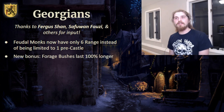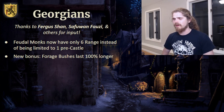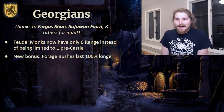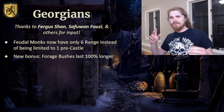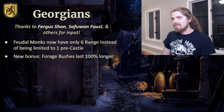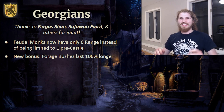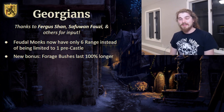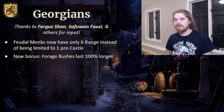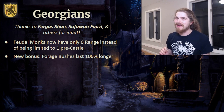A general trend I noticed revisiting the Georgians is that they are quite underpowered, so a lot of these changes are buffs. Second, they have a new bonus: their forage bushes last 100% longer — similar to the Mayans, but much bigger and only for forage. The Georgians did not have a single true economy bonus. Their feudal monks could convert villagers, but how often does that really come up? This forage bush bonus should smooth out the dark-to-feudal transition and is a reference to Georgian wine being famous both then and today.